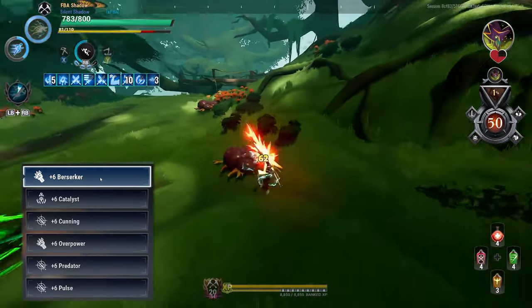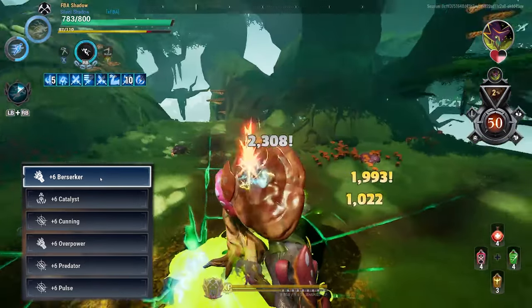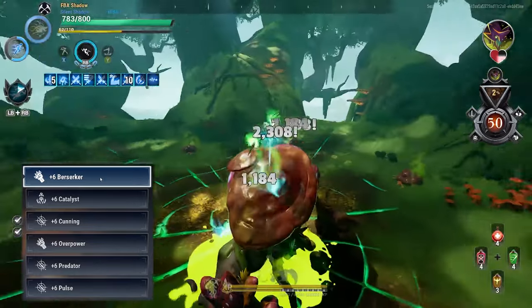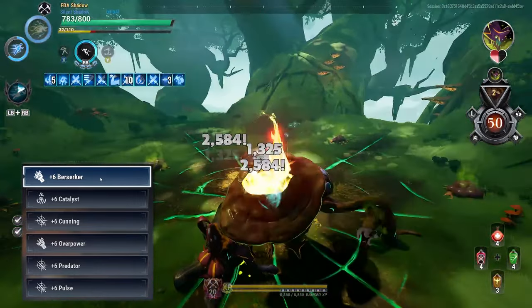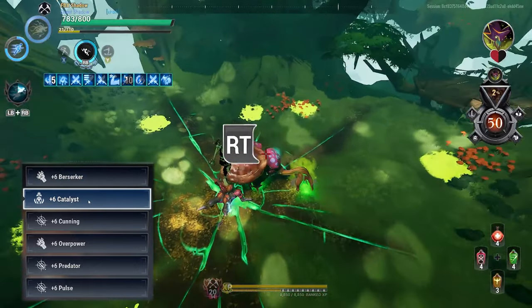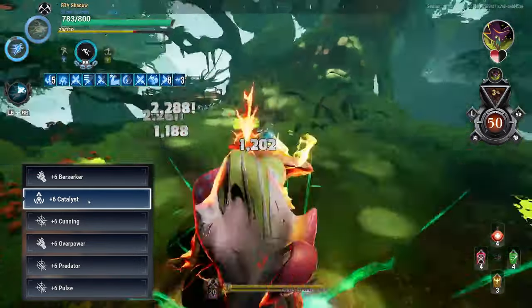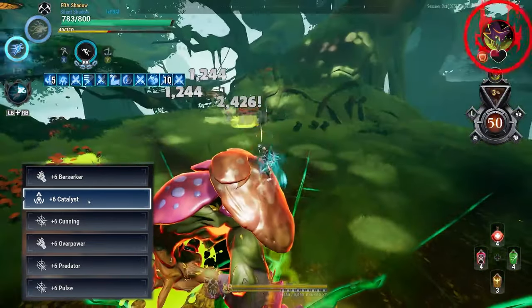Going over the cells: we have Berserker — we lose 300 health but we gain 3.5% damage and it stacks 10 times. You get Berserker stacks just by hitting the behemoth, so deal damage, get the stacks, and deal even more damage. Next we have Catalyst, which gives us 60% tonic effectiveness and duration so we can use our tonics for more attack speed and damage.